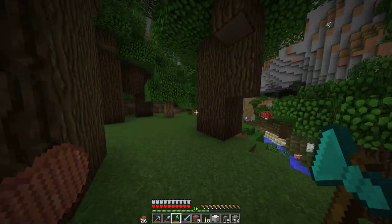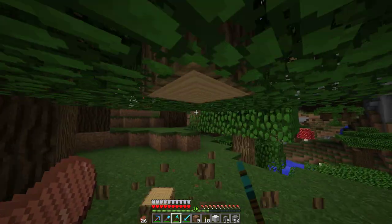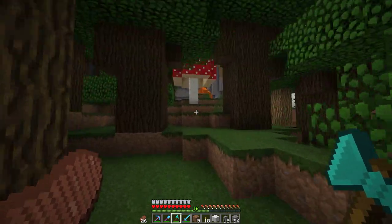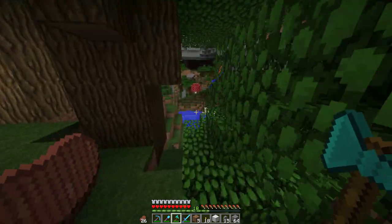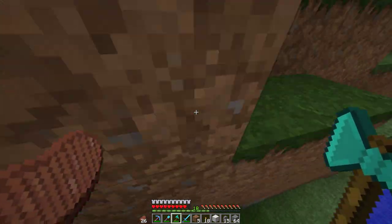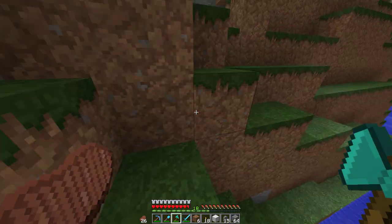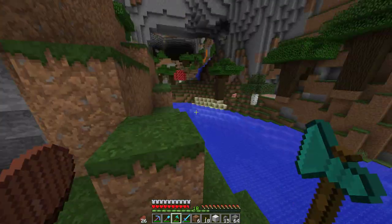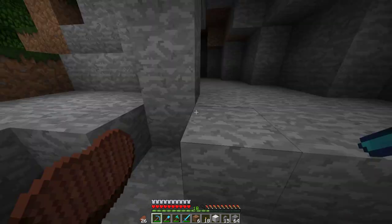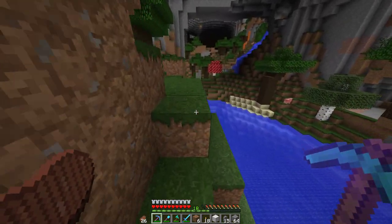I don't have much oak wood, which could be useful. I need silk touch on my axe eventually because I need to get materials for the base I'm going to build. That base over there is mostly a starter base — I'm not going to be living in it long term. It's just a little cliff hole in the side of a wall, not beautiful.